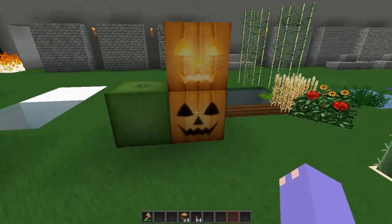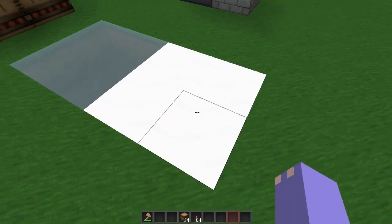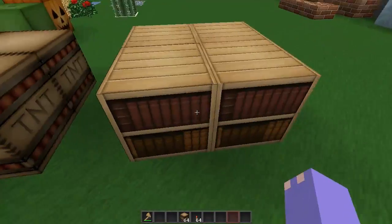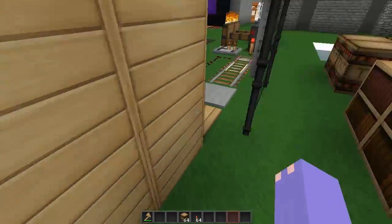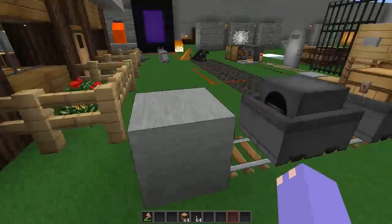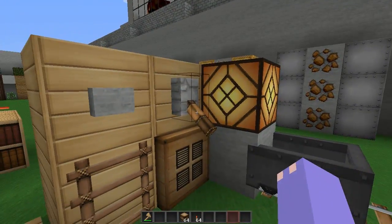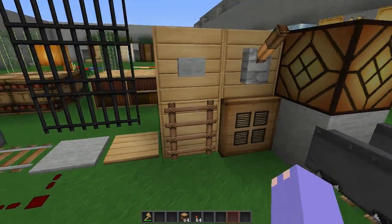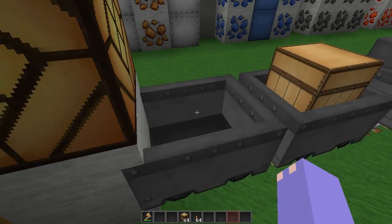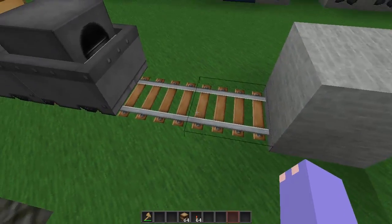Jack-o-lantern, pumpkin, melons. We have snow and ice, TNT, bookshelves. Redstone lamp — I will turn that on so you can see it lit. Then we have a hatch, ladder, button, lever, and then normal minecart, minecart with a chest in it and minecart with a furnace, and rails.